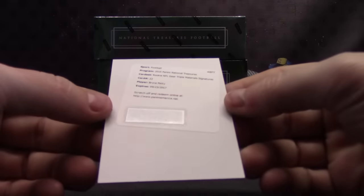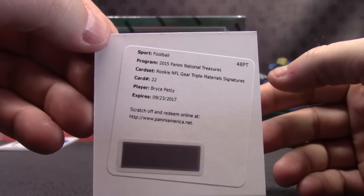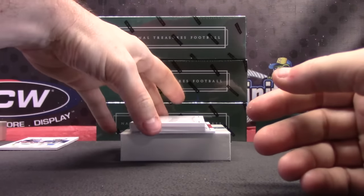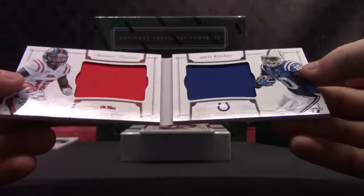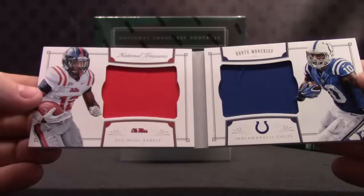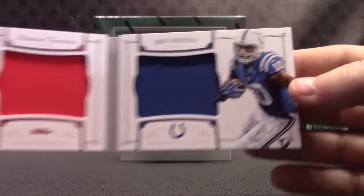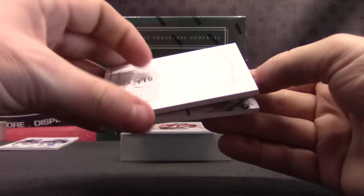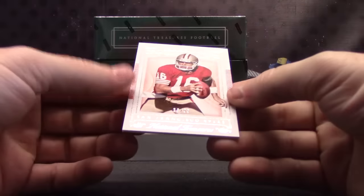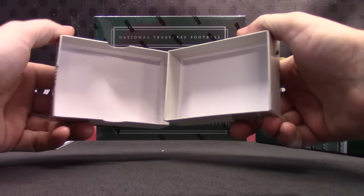Bryce Petty — this was rookie NFL gear triple material signatures for the Jets. National history — it's a veteran, 19 of 49. Dante Muncrie. Call it the super break — people can purchase this for their next super break product. It's a nice one going to the Colts, numbered to 99 — Joe Montana. Best offensive tackle to ever play the game.